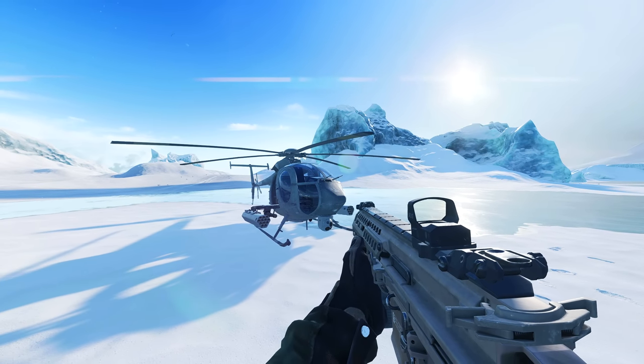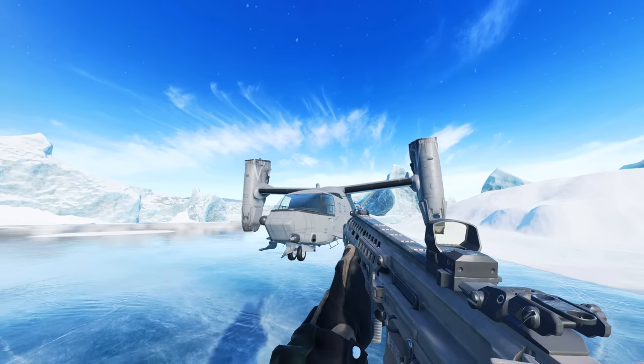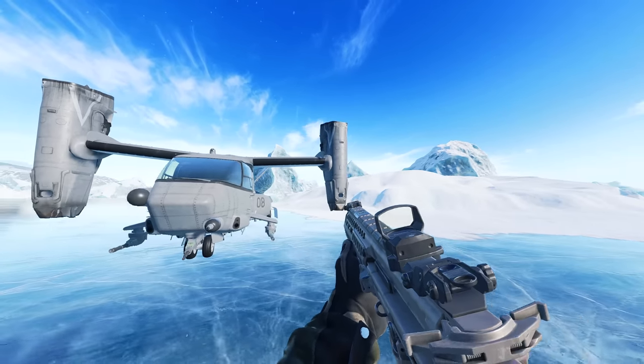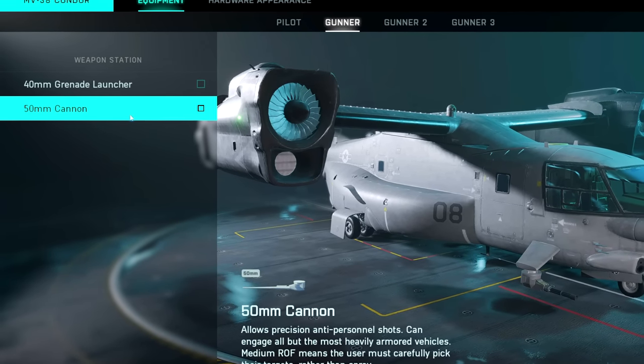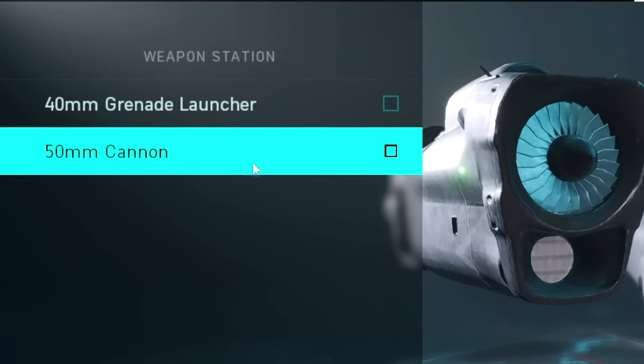So you thought the little bird was the king of the skies in BF 2042? Oh no, no, no. Introducing the Condor — this bad boy got buffed in the latest patch, and if you equip the 50 millimeter cannon, it essentially becomes a mobile and tanky AC-130 with a decent escape when you change it to flight mode.